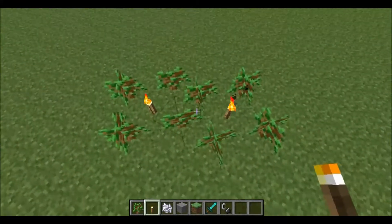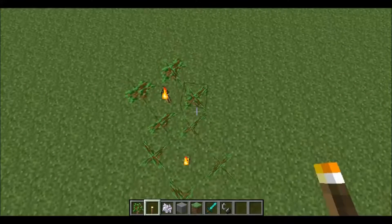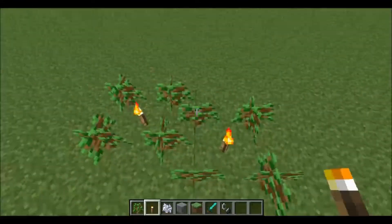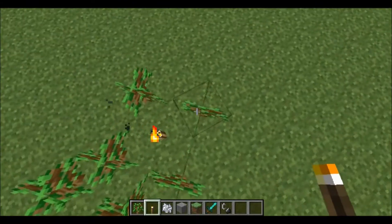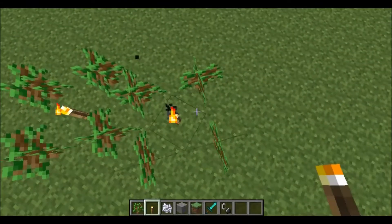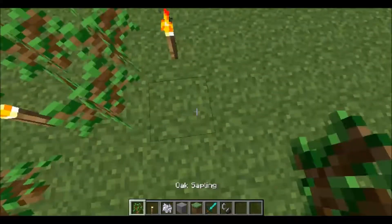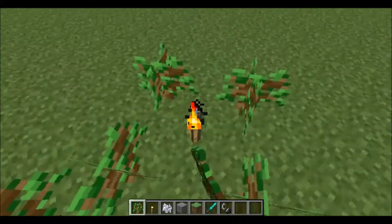If you've ever played chess, it's like a knight's move — that sort of L pattern. You can mirror it the other way too: just go one over, then one-two, and it works fine.